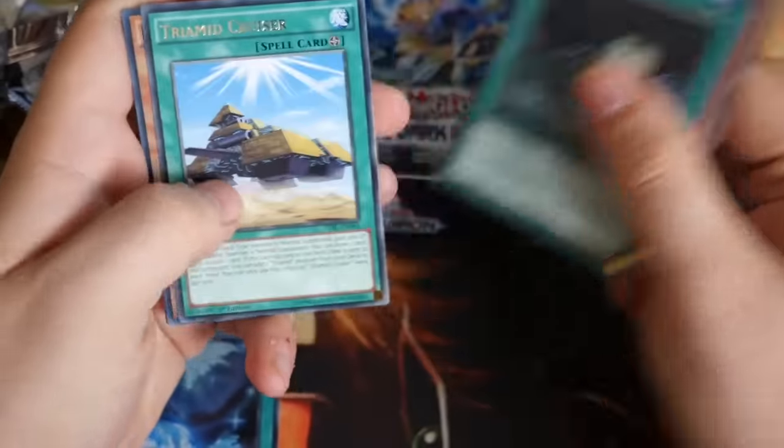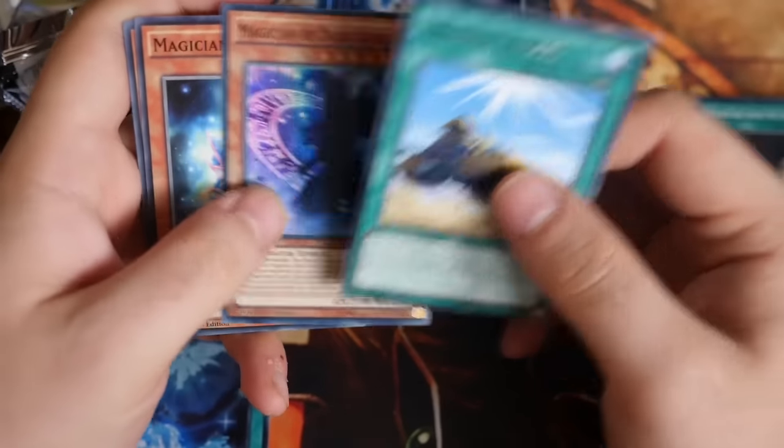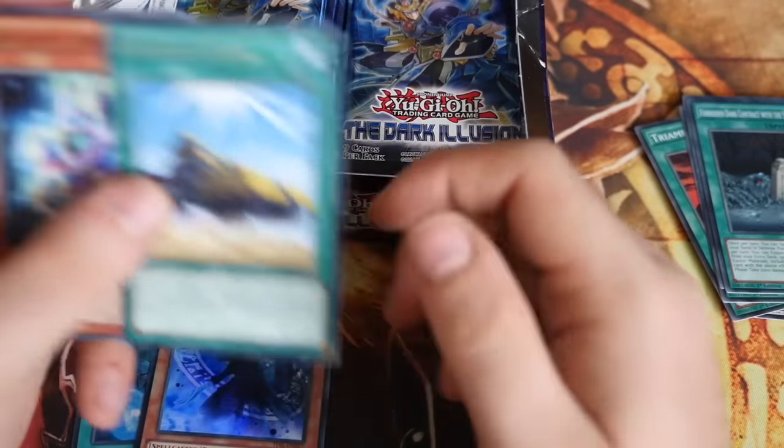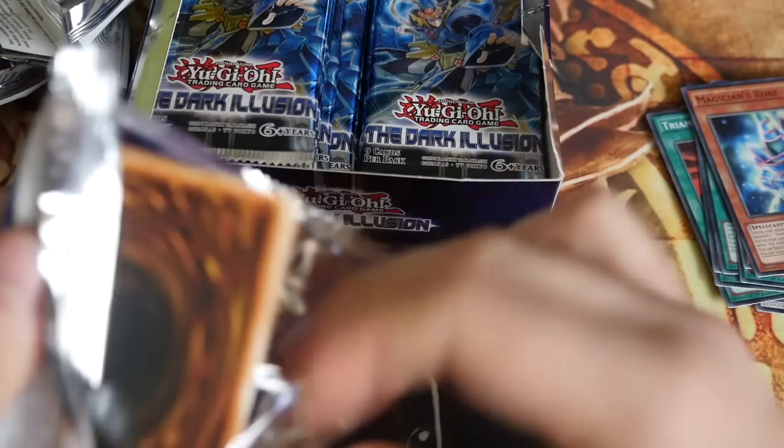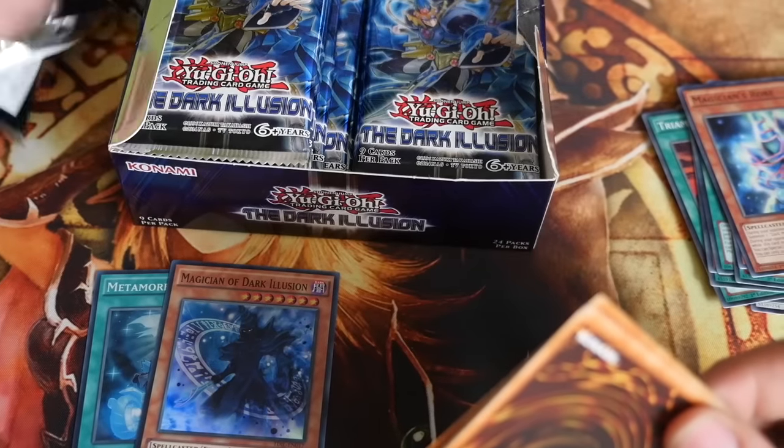Let's crack straight into the second pack. From the Ultras I'm mainly looking for the new Trap Hole — that's a pretty good card to have. Trimid Crusher and Magician and Dark Illusion. There's our first Dark Magician Super that we need, that's very nice. And obviously for me as a Dark Magician player, it's the Dark Magician stuff that I want to be hunting. I've got quite a lot of it from sneak peeks and trades.